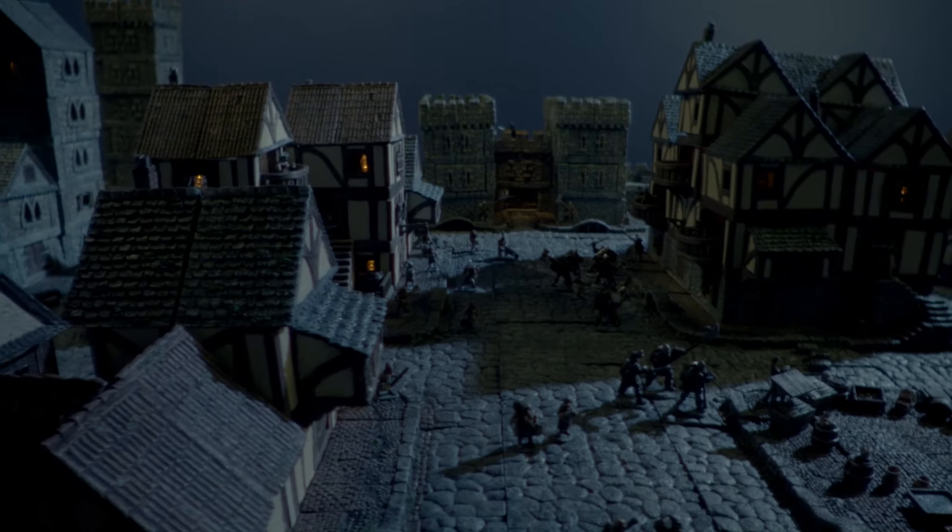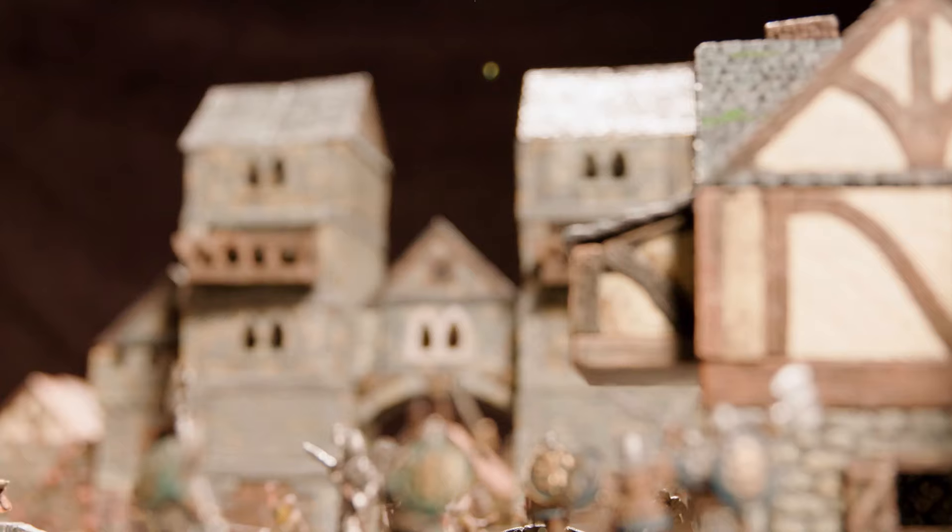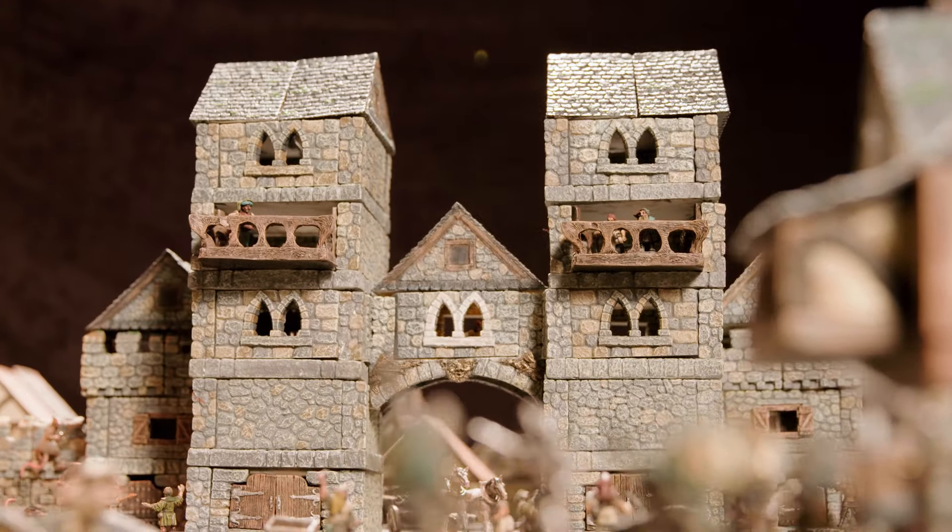Our cities line builds everything from this quaint little tavern to a sprawling metropolis made up of stone buildings and Tudor houses. We've got roofs to top it all off, streets to pave everything in between, and sewers to dwell underneath.